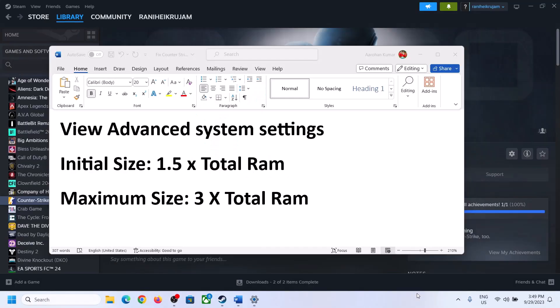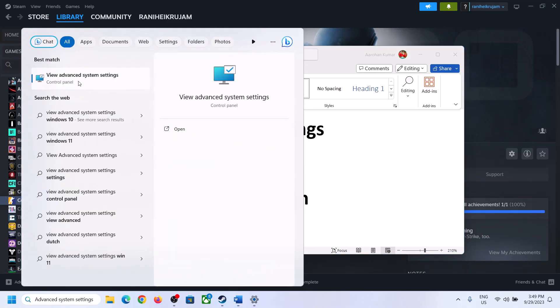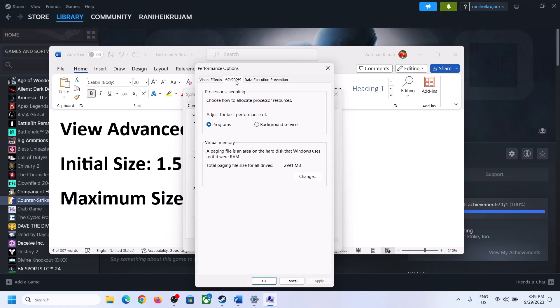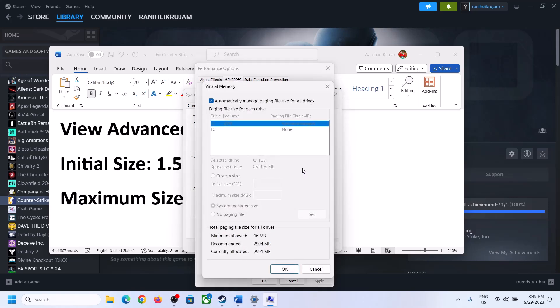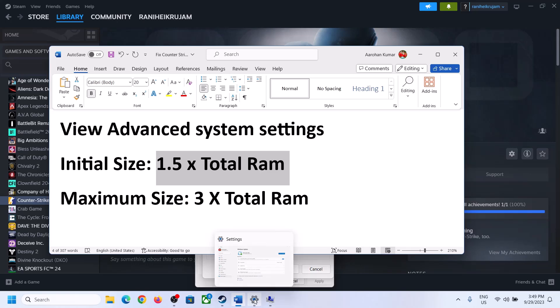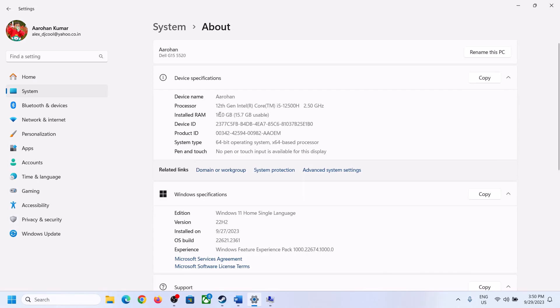If still not working, increase the virtual memory. Type 'View Advanced System Settings' in the Windows search box, click on it, go to the first Settings button, go to the Advanced tab, click Change, uncheck 'Automatically manage paging file size for all drives', and select the drive where the game is installed. Enable Custom Size. The initial size is 1.5 times your total RAM — check your total RAM in Windows Settings under System > About.